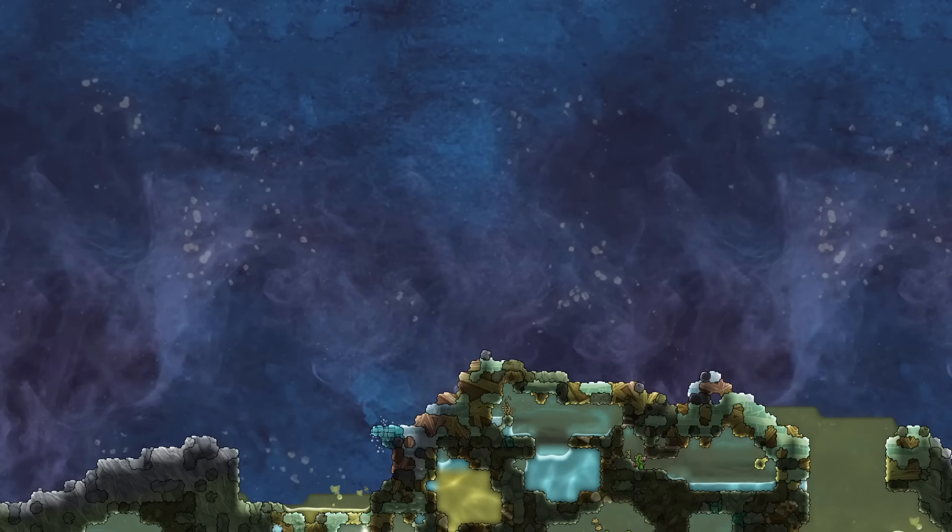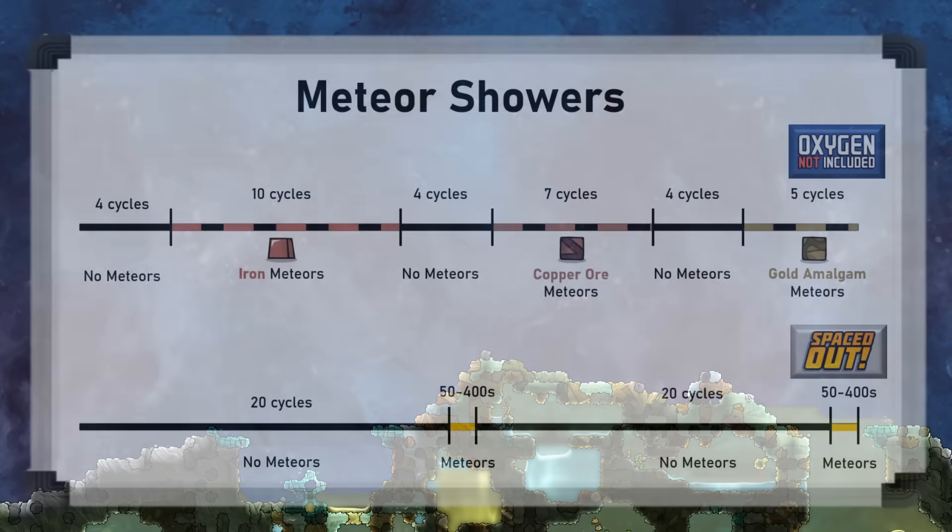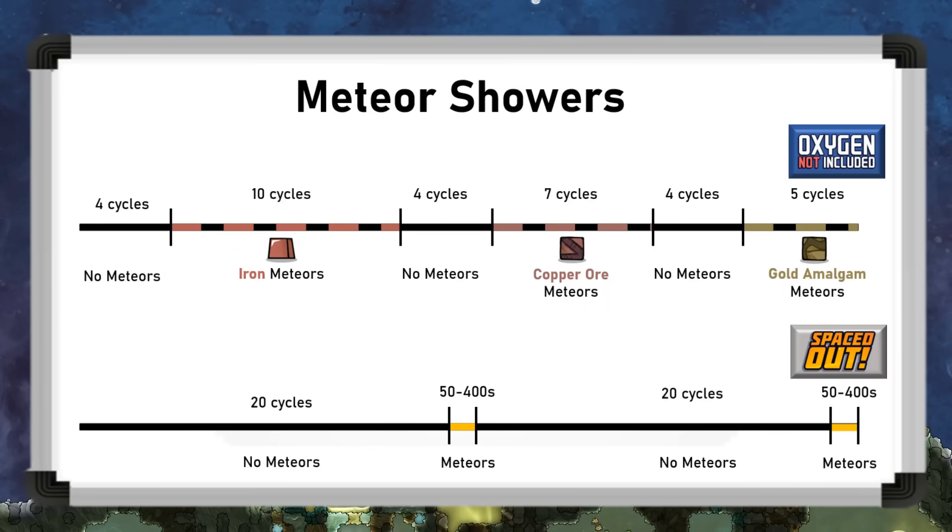Meteor showers are regular events that will happen at the top of the map in the space biome, and can be an important part of the mid and late game. They last between 50 and 400 seconds, and during these periods meteors will fall from the sky. There are many types of meteors, and these are grouped into events where two or three different meteor types will fall in the same shower. Each meteor leaves behind different materials of differing temperatures, and may or may not cause damage when they land. The events don't happen all of the time, so on a timeline, meteor showers look something like this — there are periods of active showers and calm periods, which give you time to deal with cleaning up past showers or preparing for the next ones.